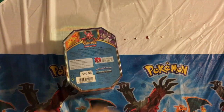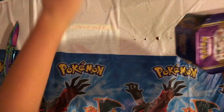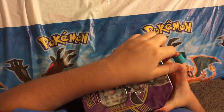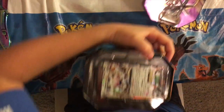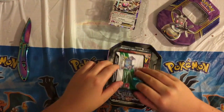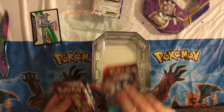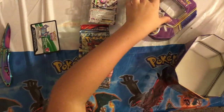I'll open this up. Okay, this thing is hard to get open. Okay, here we go. It has a Magearna EX, a code card, one Steam Siege, two Steam Siege, Ancient Origins, and a Primal Clash. Pretty good pack selection out of this. Probably gonna use this tin to hold some other stuff.